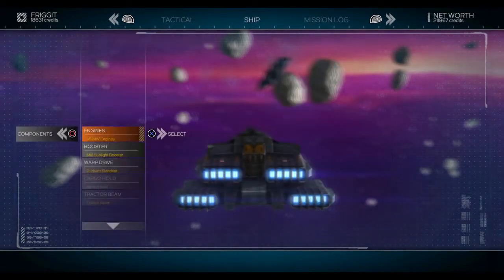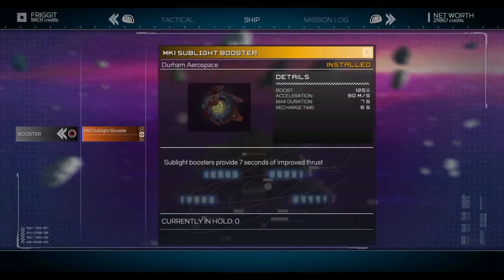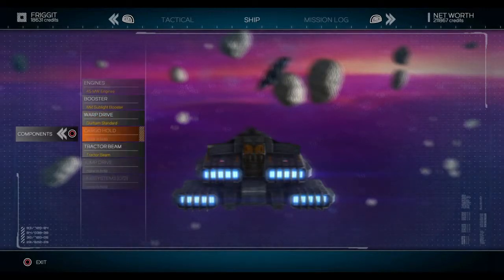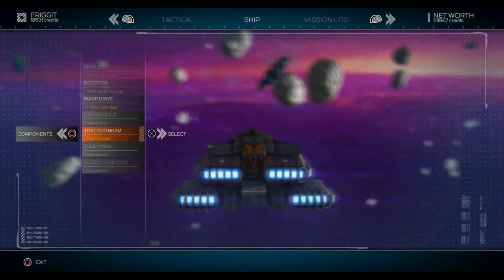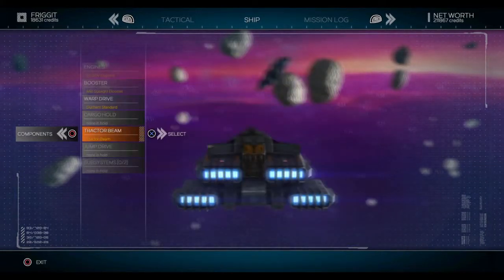Let's go to ship components. The booster is very good — when you get surrounded or have a few enemies on you, it's always good to boost away from the fight a little bit. The tractor beam is something that came with this ship or got transferred from my older ship. Either way, you don't start with it and you have to buy it. You'll need it for mining or for taking people's cargo after a battle.